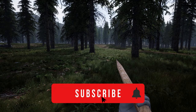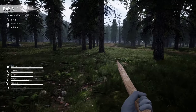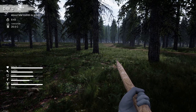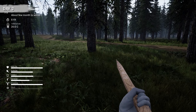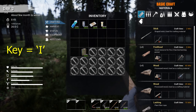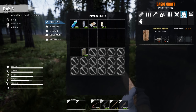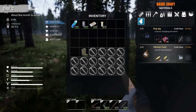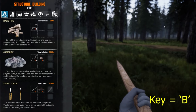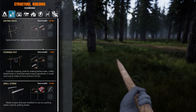A couple of key things to remember: the Tab key shows you basic details about yourself — health, hunger, thirst, fatigue, and stamina. Coal is not yet implemented so don't worry about that right now. Press I to get the basic craft section where you can go to separate sections with lots of crafting options like powders, dog tags, chicken feed, and more. When you press B you will get another separate crafting section, so keep note of both.